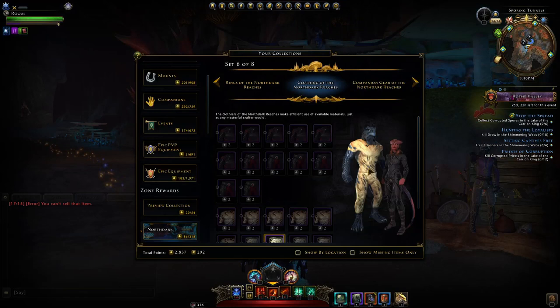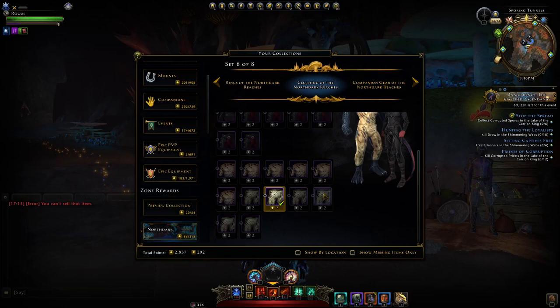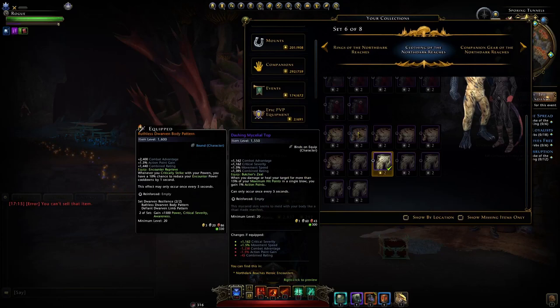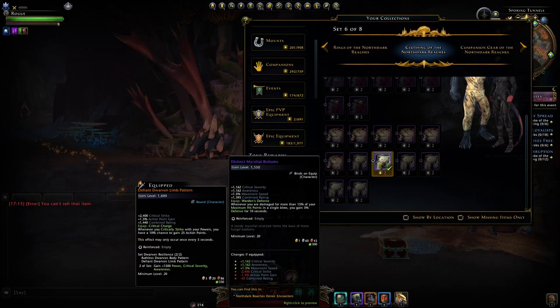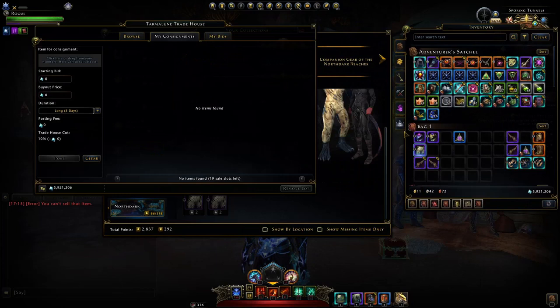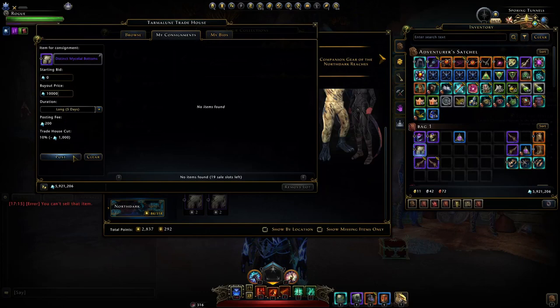From heroic encounters you also get shirts and pants. The bonuses aren't too great but they have decent item level. The shirts give 1% action points whenever you damage or heal an enemy for more than 15% of your max HP — useful for getting daily powers more often. The pants give 5% defense when you're damaged for more than 15% of your max HP, which is pretty useful for a tank. Both are unbound, so we can list them on the auction house — somebody can go and buy them.